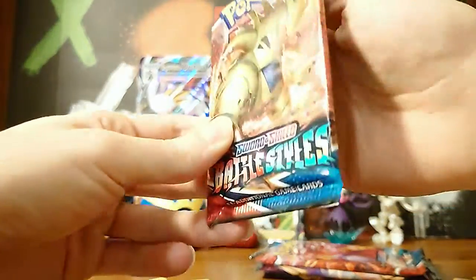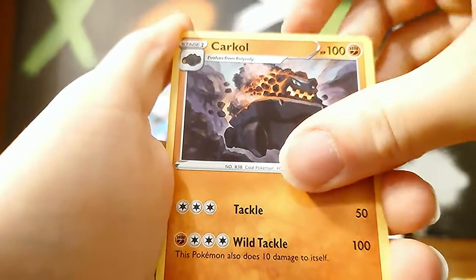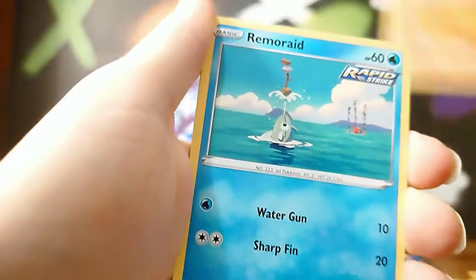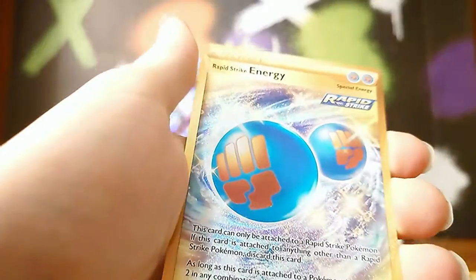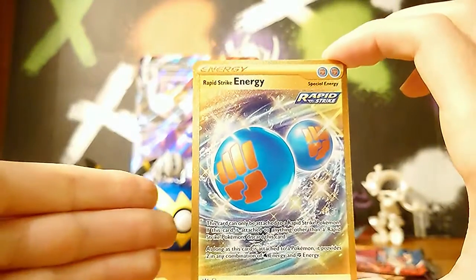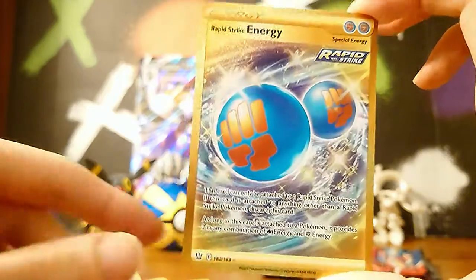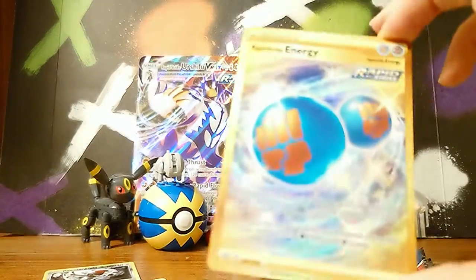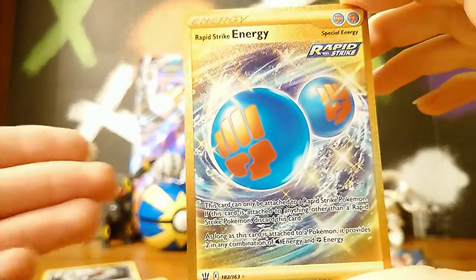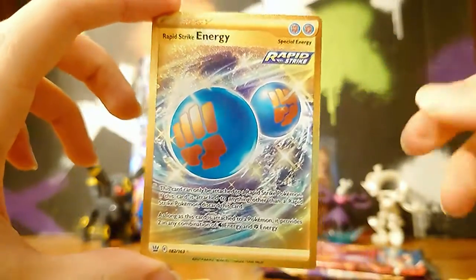Two Battle Styles now — interesting. Starting off with Water Energy, a Dottler, Carkol — interesting names — XP Share, Shinx, Houndour, Falinks, Cubone, Remoraid, Reverse Falinks as well. And — OHHHH! A gold card?! I don't own a gold card. This is the first gold card I have ever owned now. 182 out of 163. And look at that — it goes with the Urshifu VMAX card, goes with the set. That's pretty cool, it matches. It'd be awesome if we got a single strike one as well. That was from Battle Styles too — so we still got something new.